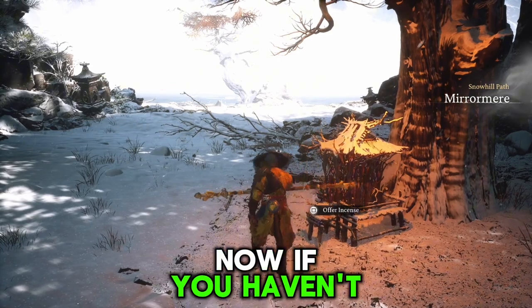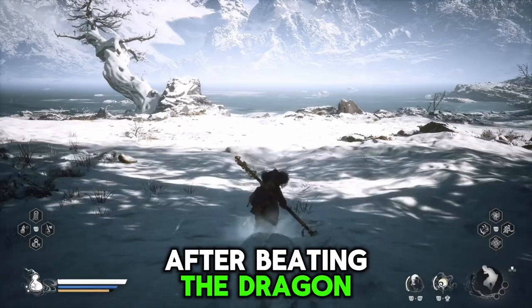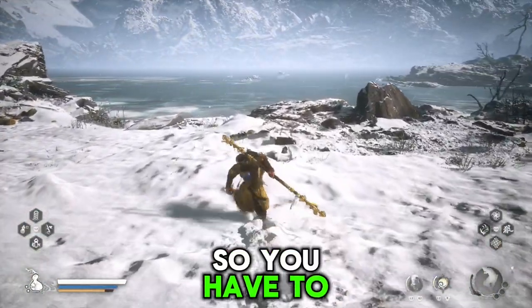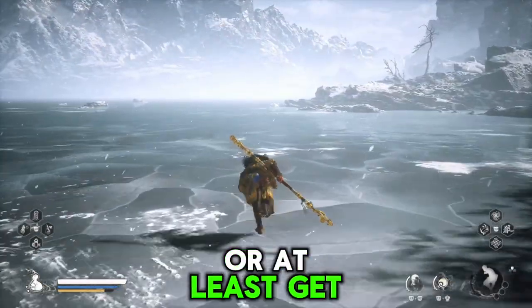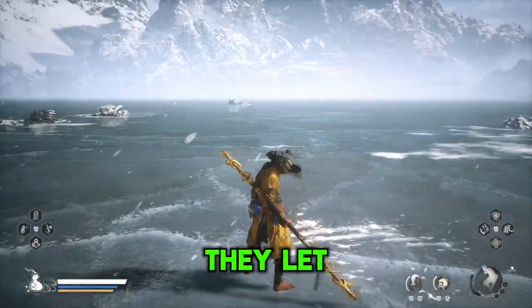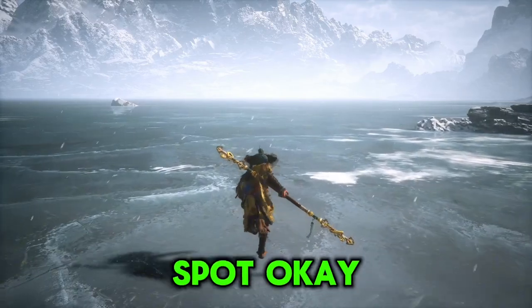If you haven't moved forward in the game after beating the dragon, you'd know it takes you to the prison area. You have to finish the prison area and get out — or at least get to one of the shrines there — before you can come back here. Then you come right out on the lake; they let you traverse the whole lake. There's only one thing on it, so I'll take you right to the spot.